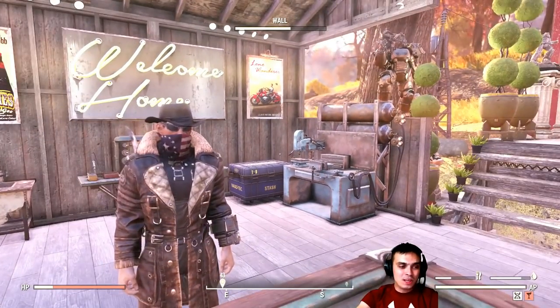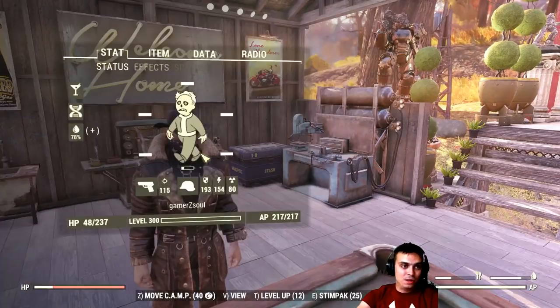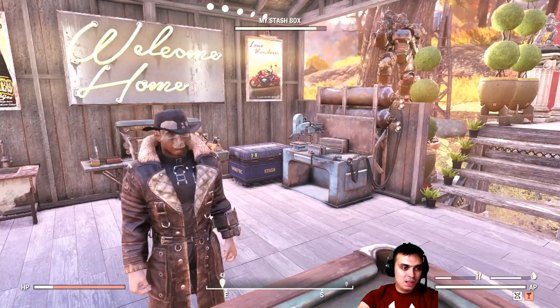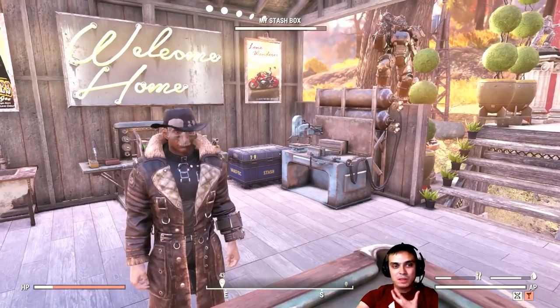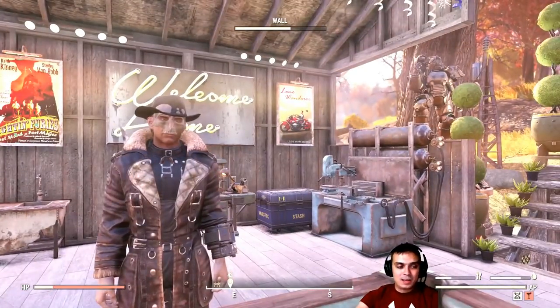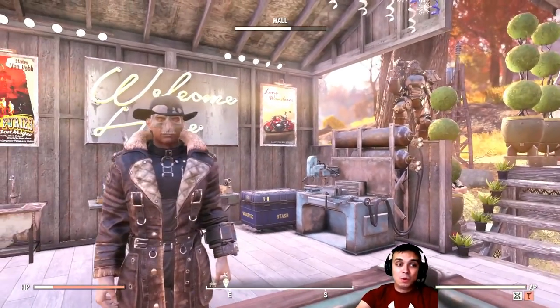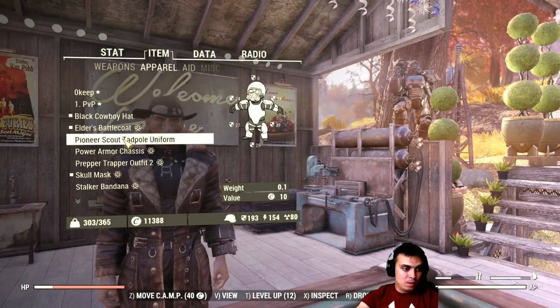In pretty much all cases it interferes with the actual hat that you're wearing. Unfortunately that's how it is. You see how ugly that is? But there's the police fix — at least allow the hat to have the bandana below it, that's gonna look cool. I don't care about glasses, but if we can put the mask over the glasses that would be even cooler. But yeah, at the moment this is what we have.